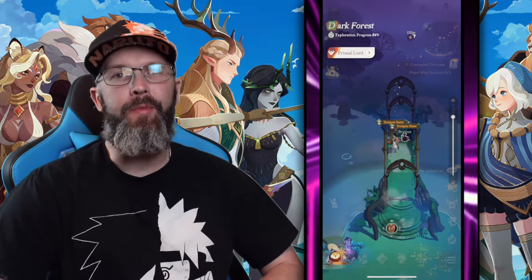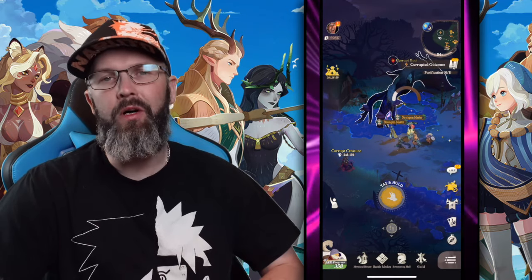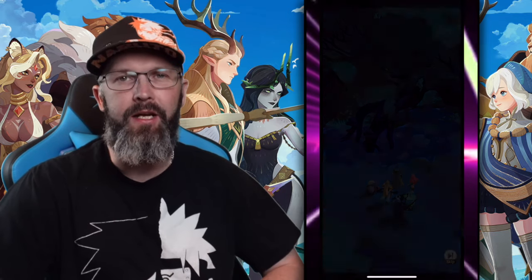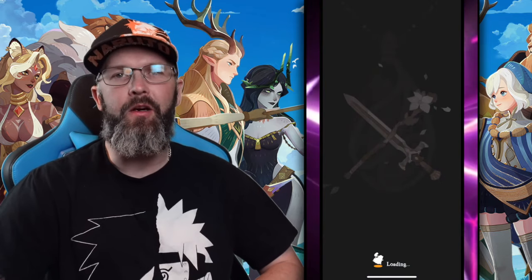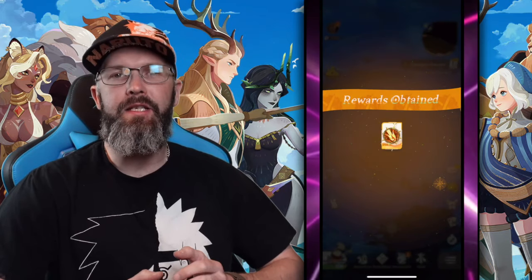Within a couple of seconds of defeating the boss that leads you into Dark Forest 7, you can run over to this corrupted route where you'll have a battle with Cessia. It pretty much ends midway, but either way, it's just a progress point inside it. But this is where you're going to be grabbing a Star Shard artifact.